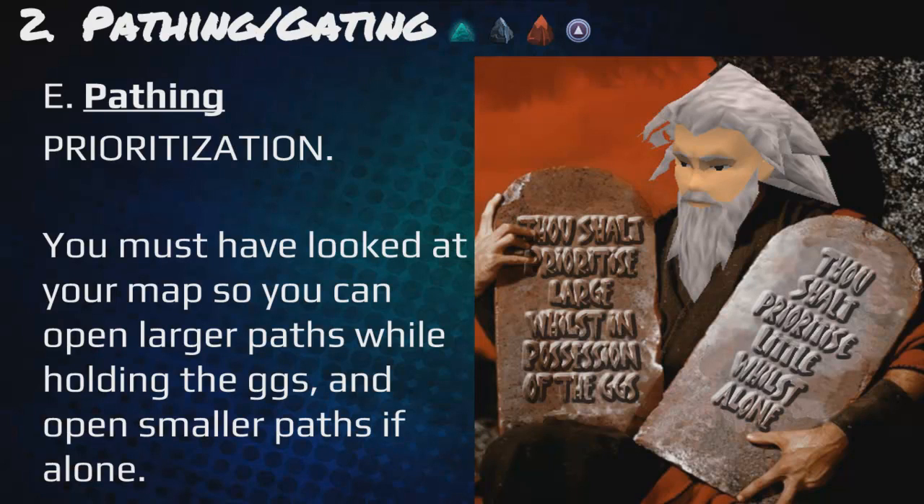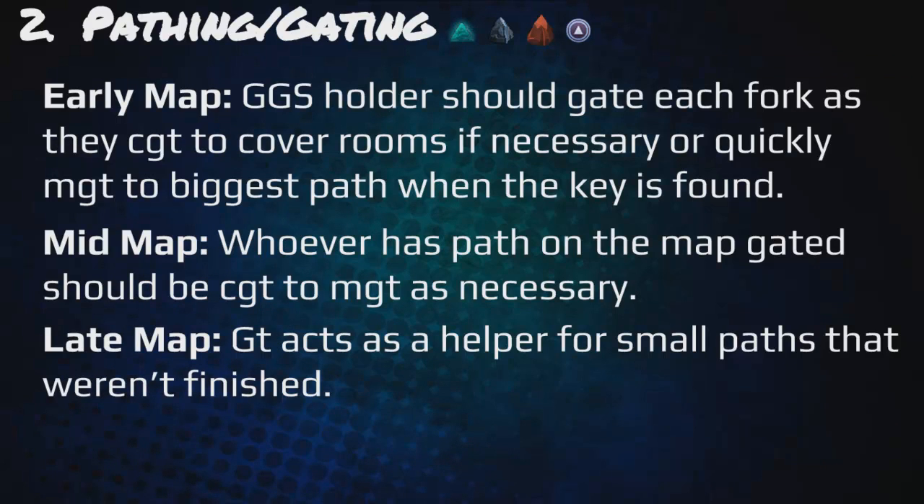Pathing is all about prioritization. You must look at your map to open larger paths while holding the GGS, and open smaller paths if you're alone. Prioritize large while in possession of the GGS; if you're alone, prioritize small. In the early map, GGS holders should gate each fork as they carry the gate stone to cover rooms if necessary, or quickly MGT to the biggest path when the key is found. During mid map, whoever has the path gated should carry the gate stone and MGT if necessary. In the late map, the gate tele acts as a helper for small paths that weren't finished.